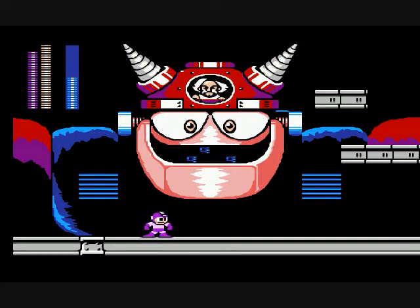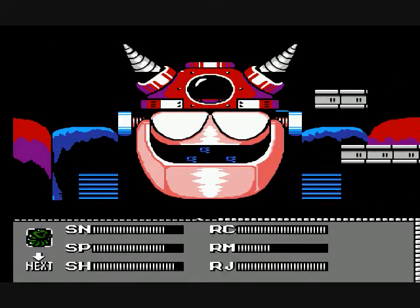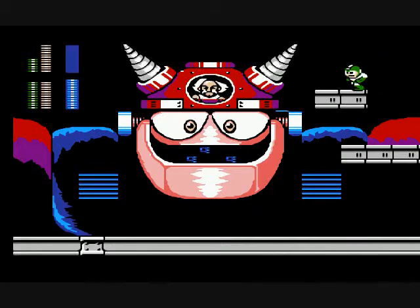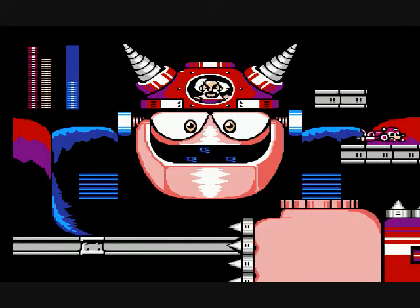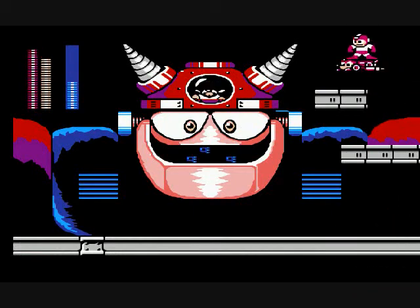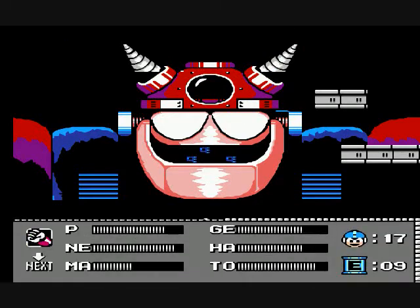Dr. Wily will reveal his true form again! Watch out for the death spikes - those spikes on the tip of his hand are instant death. You could try to do it the regular way, or of course usually the weakest or weirdest weapon in the game will hit him. You can just jump off, or use Rush Jet right here, cancel it off, and hit him with Top Spin if you can't hit him from here.